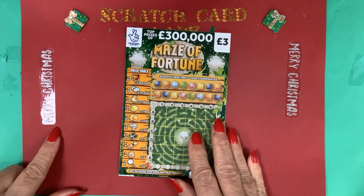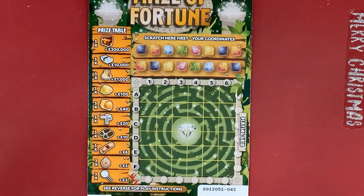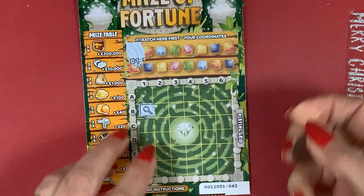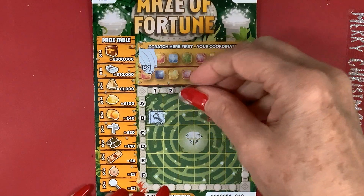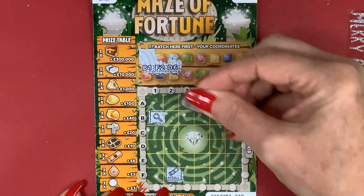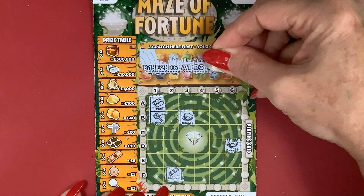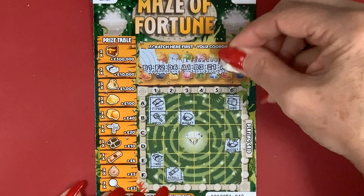Let's see how we do. If I zoom in I won't have to faff around. Right, the odds on this one are one in 3.69. So we have B1 at the beginning, F2, A scroll, D6, nugget, A1, footprint, B3, another nugget, E1, a wad, A6, coins, D4.